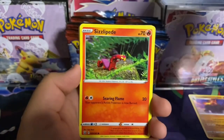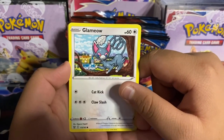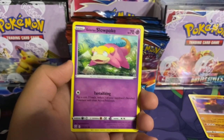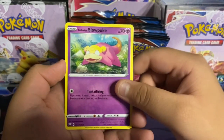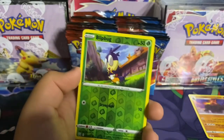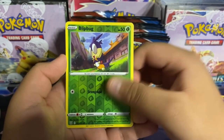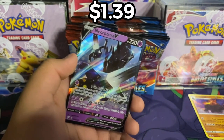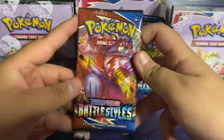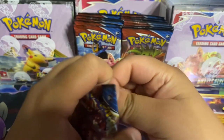Here's the code: dark energy, Golbat — this one's awesome — Energy Recycler, Urn of Vitality single strike, Chimecho, Onix, Sizzlipede, Glameow, Galarian Slowpoke — this one doesn't look any different from the other Slowpoke — Blipbug. Reverse holo and a Necrozma V!